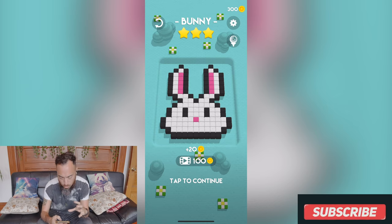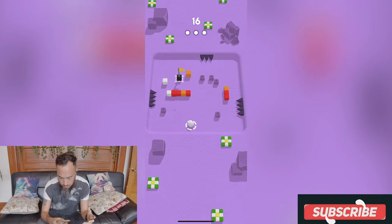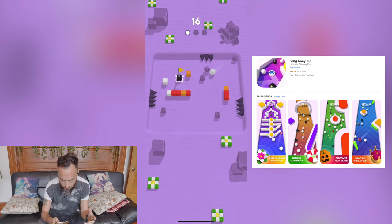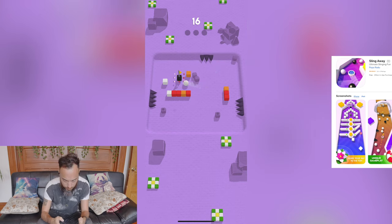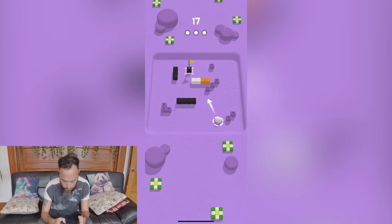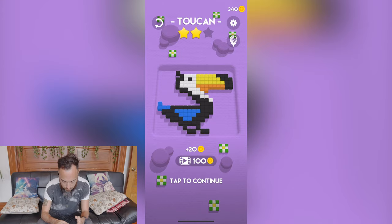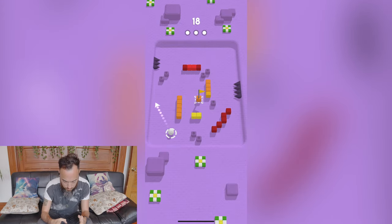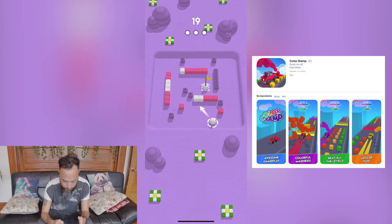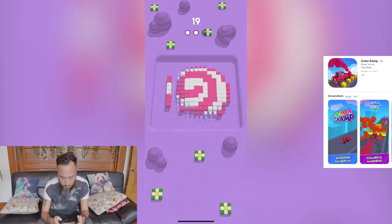We've got a little bit more challenge going on with some spikes here, and the design looks like a fox. That was Golf in Bloom by Tatman Games — one of the best build box developers out there. Be sure to check that game out.